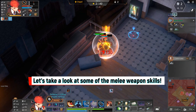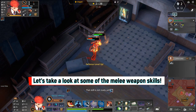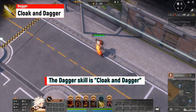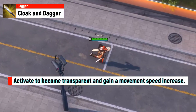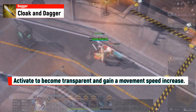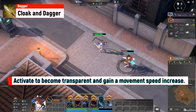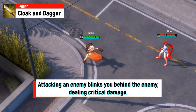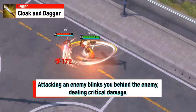Let's take a look at some of the melee weapon skills. The dagger weapon skill is Cloak and Dagger. Activate to become transparent and gain a movement speed increase. Attacking an enemy blinks you behind the enemy, dealing critical damage.